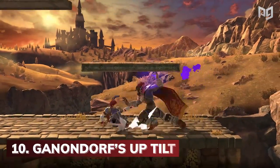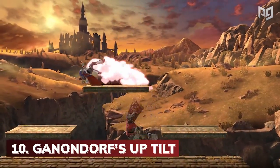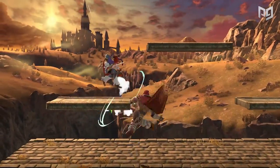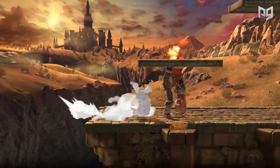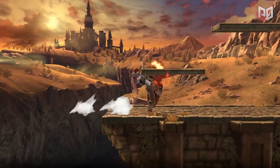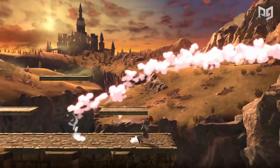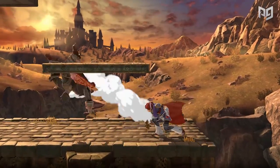Ganondorf is on the list next, thanks to his Up Tilt. Ganondorf has become a beloved character of the Ultimate roster after Nairo's showing of him at Collision 2019. But while the King of Evil hits hard, he's limited by his speed and weight. Ganondorf's Up Tilt has catastrophic damage for sure, but you have a good two seconds to just jump or roll away and punish him accordingly. Looking at the numbers, Ganondorf's Up Tilt has 60 frames of startup, and that doesn't even account for the rest of the 35 frames of ending.